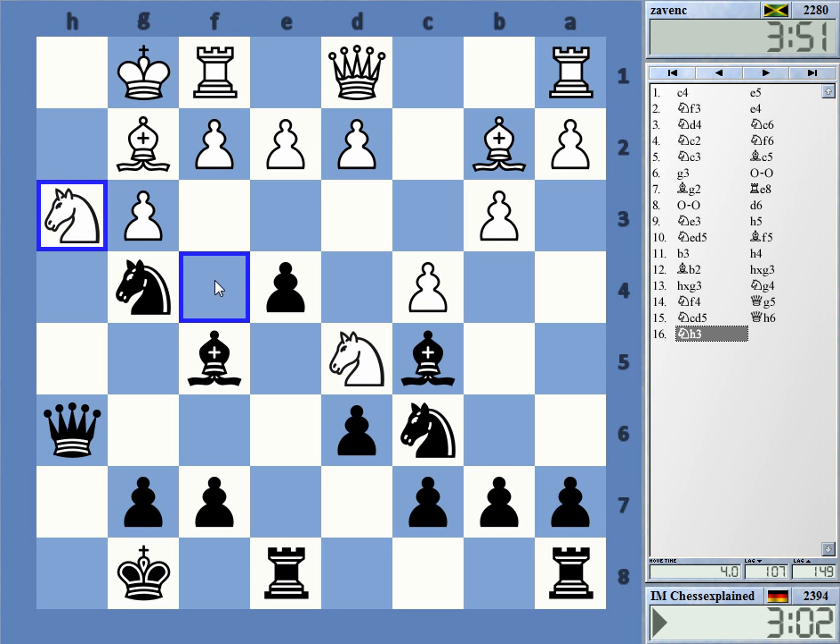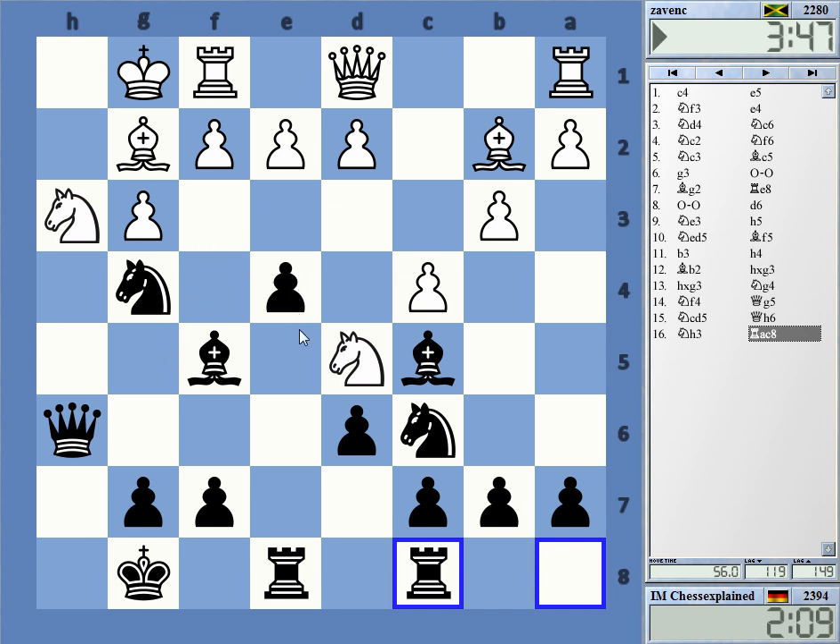Yeah, I have Knight e5 — I mean, if everything else fails I have that, but it's not so great right. Is there some way to fight my way through here? Knight e5 — that doesn't do that much, you can just come back. And I don't want to play a lame move like rook c8. There's some way to get more pieces into the game. Okay, I'll go — I'm spending too much time trying to figure out stuff.